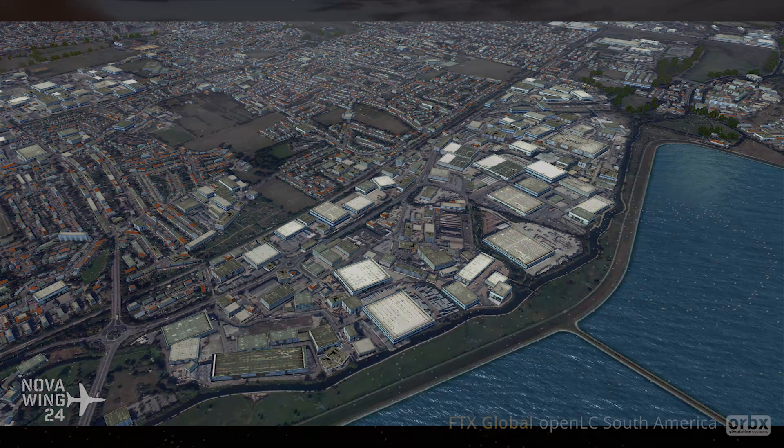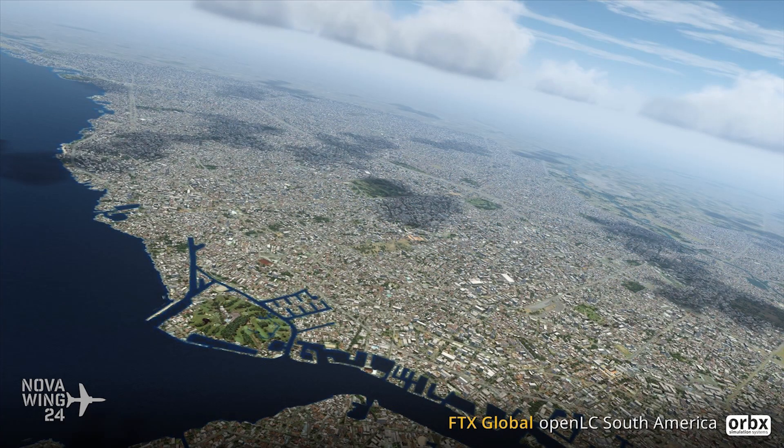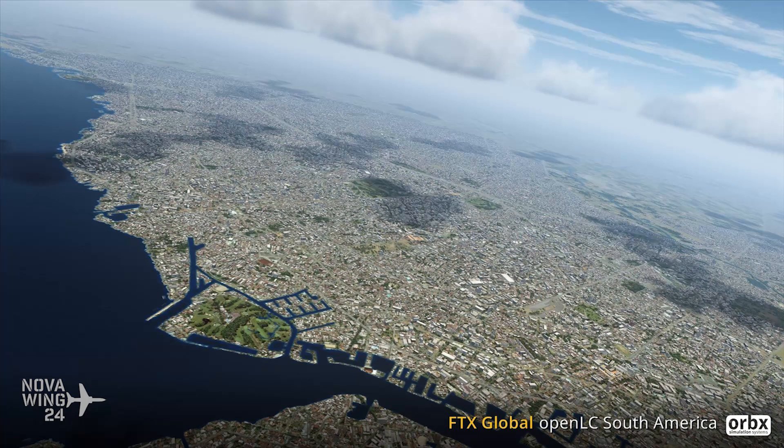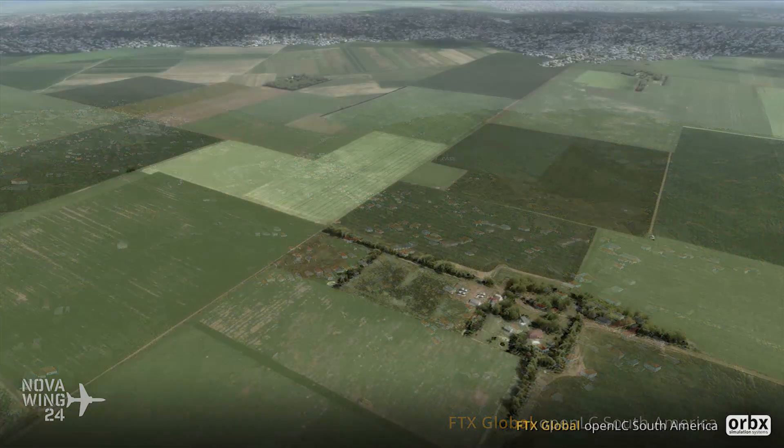Speaking of Orbx — they released their long-awaited OpenLC for South America. To clarify what Land Class actually is: LC stands for Land Class, which refers to the type of ground in a given area — forest, farmer's field, swamp, urban block, semi-rural, and so on. Land Class as it ships with ESP platforms is fairly limited, so if you want more variety, you need something like this.